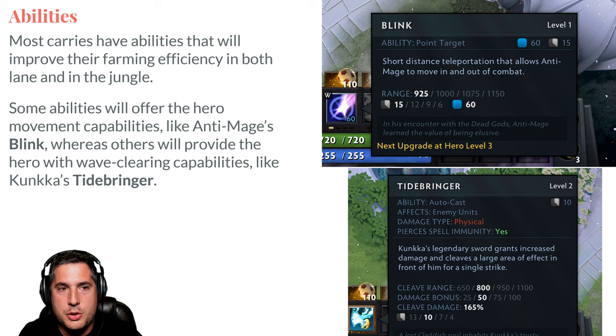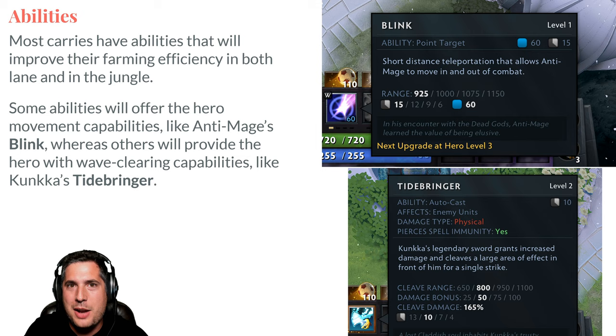Kunkka is a carry and has Tidebringer, which has the exact same impact as Battle Fury — it has a cleave. Sven has a cleave ability as well. These natural abilities allow you to clear neutral camps and waves faster, so make sure you're using them to great effectiveness. Now let's see all of this practiced in-game.